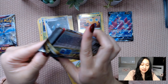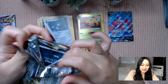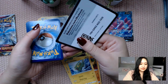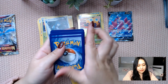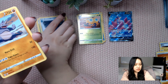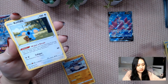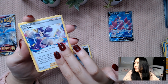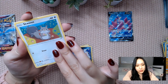Oh, look at that art. That's so unique. What is that? Drapion V. That's pretty cool, I like that. I don't think it's one of the good ones, but that's pretty cool. I like that artwork — it's pink, it's shiny. Looks like an angry crab.